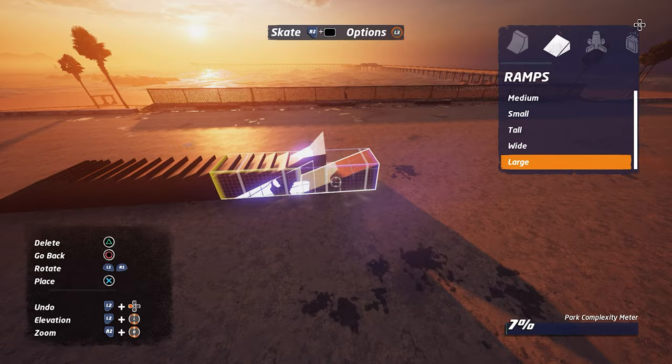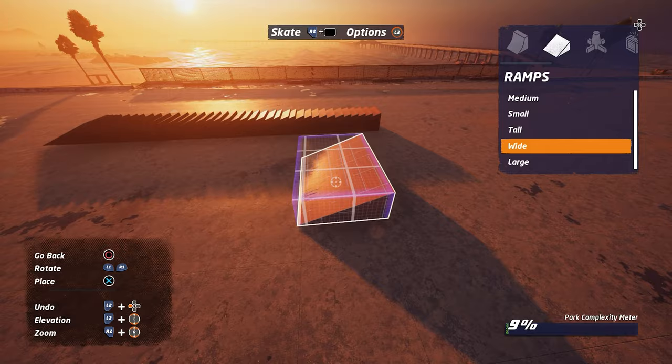Kissing the rail seems to reset your balance meter, and if you hold the grind button down, you can pick up a huge multiplier.